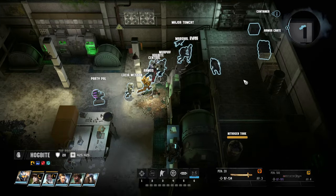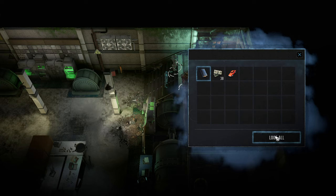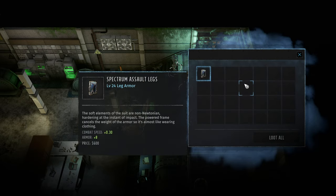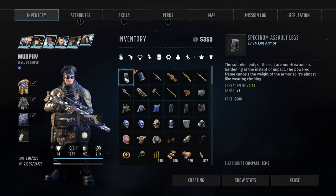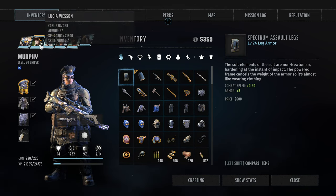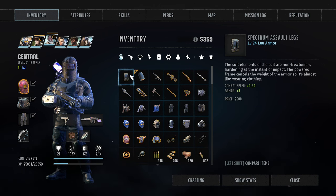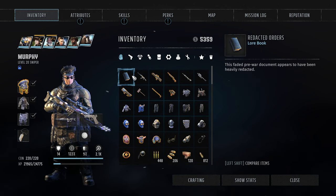We still don't know where that signal was coming from — I suspect the synth is here. Combat speed and spectrum assault legs, that is not bad. I think that's a fantastic set of legs for anyone who needs speed.